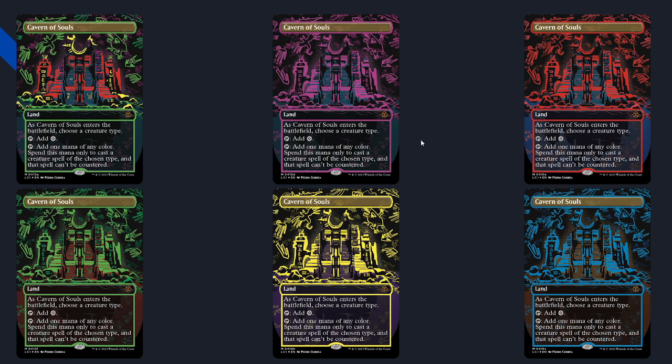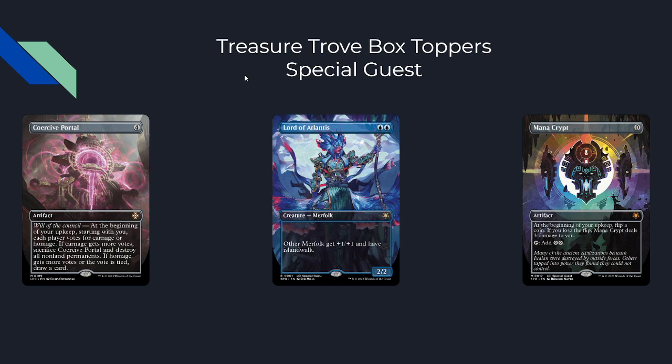Ixalan is known for supporting creature types, though this set has been confirmed to not be a tribal set like last time — we'll still get lots of dinosaurs, vampires, some humans and pirates because that's how Ixalan works, but there won't be as much tribal support like 'all your vampires get +this.' Cavern of Souls as a reprint is very cool and will drop the price on normal versions.